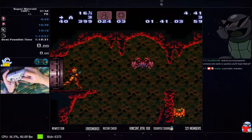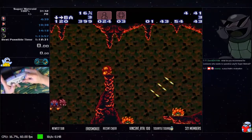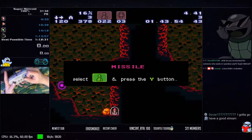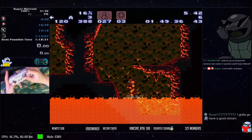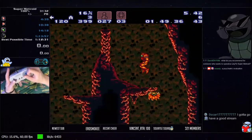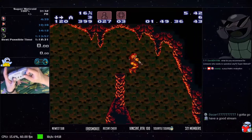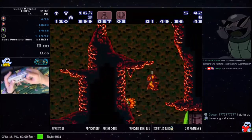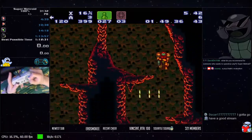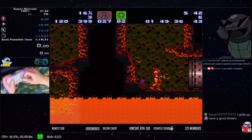From here, do two full jumps, collect the missile, one full jump, two full jumps, land here, do a ledge grab up onto this pillar, run off, aim down and shoot because that Nova is going to be in your way. Aim down and shoot, select a super, open the door.